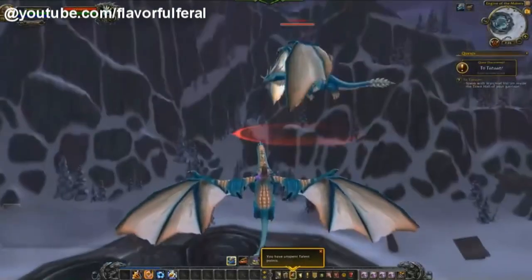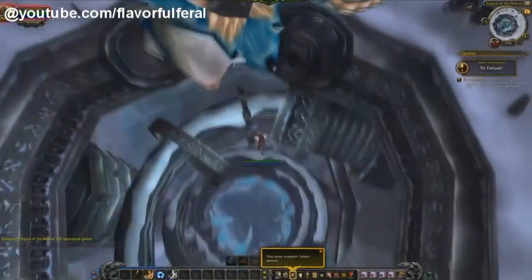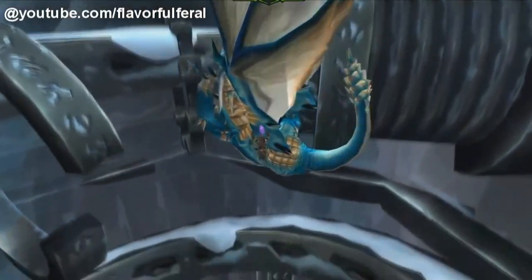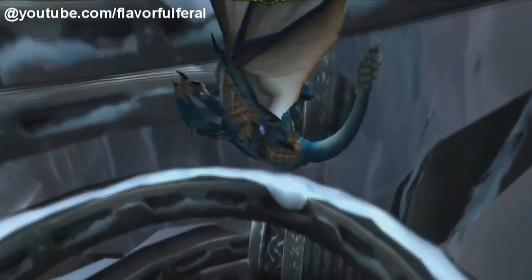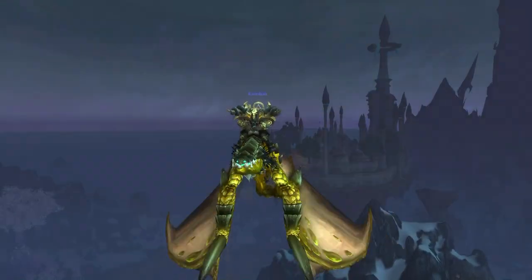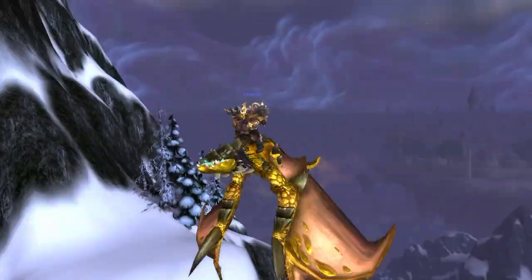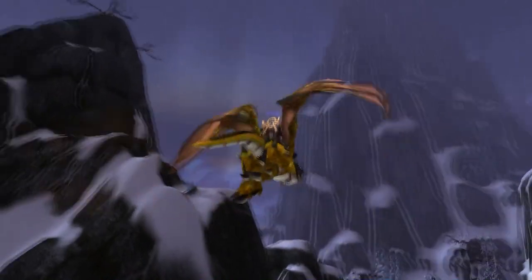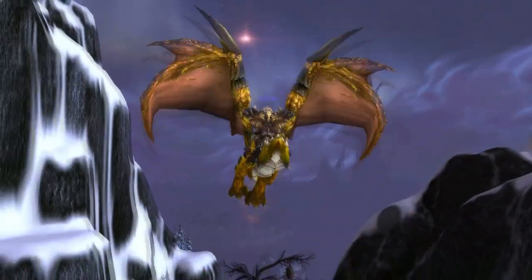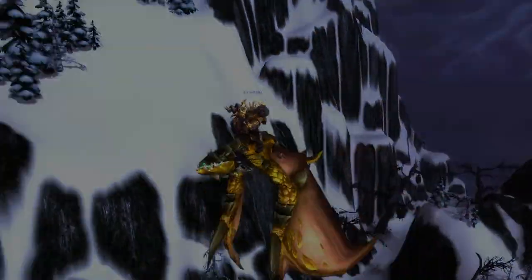Why it's so rare is because the mob that drops it has a 2-to-8 hour respawn time, which it also shares with another rare spawn, Vyragosa, that doesn't drop anything useful. So you'll be seeing loads of people flying close to the spawn points just waiting to see the glorious dragon come by. What a lot of people do on my server is park their character in the spawn location when a server reset is announced, and just hope they're the lucky ones to get it. Even though it's not the best looking mount in the game, the rarity of it still lands it in our number 4 spot.